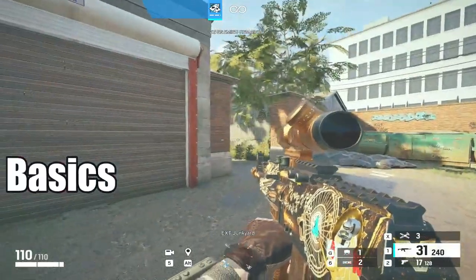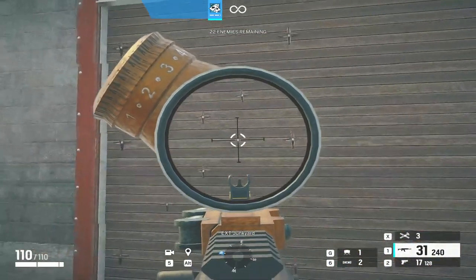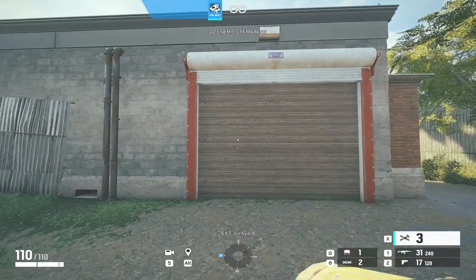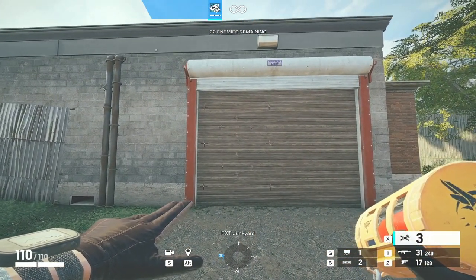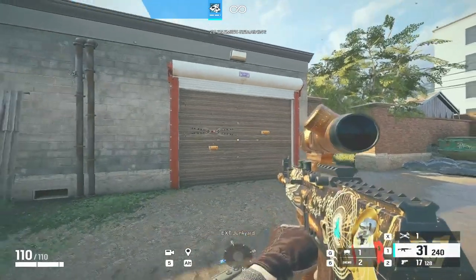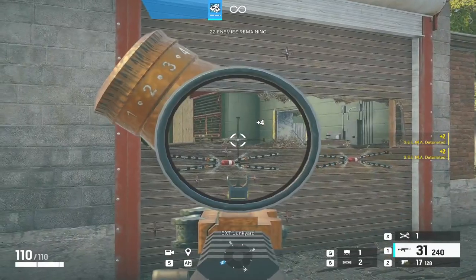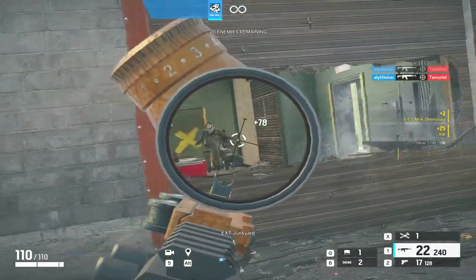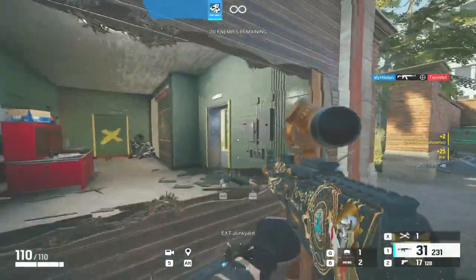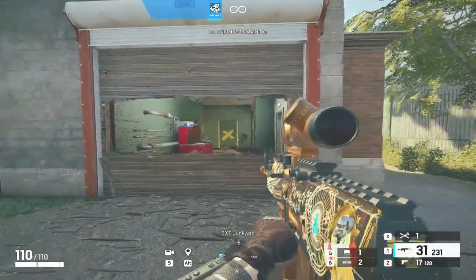To start with the very basics of how Ace's utility works — the Selma charge does exactly the same thing for reinforced walls as it does for soft walls. You throw the Selma at the wall, it drops down twice, and like a mini throwable thermite charge, it creates a hole in the reinforced wall. You can see that the reinforced wall now has a hole in it, and the soft wall has been done exactly the same way.